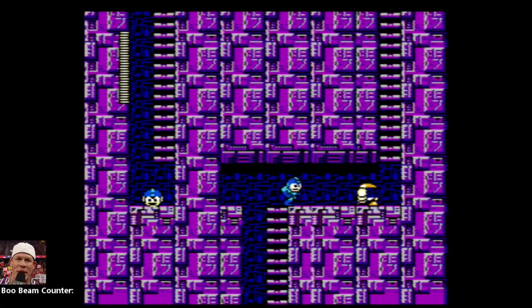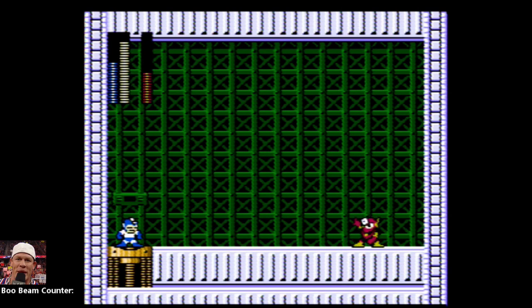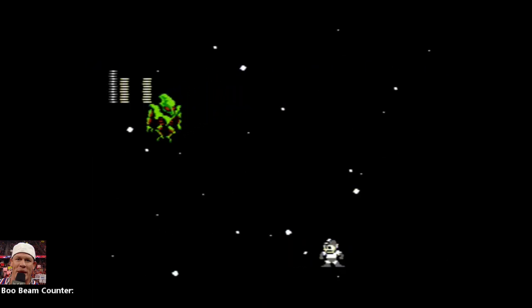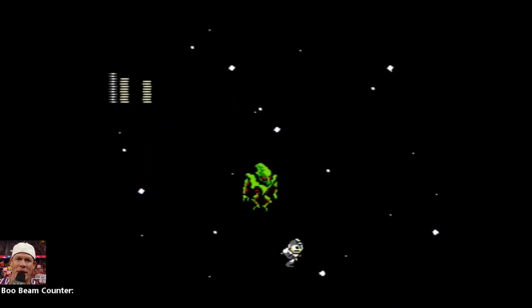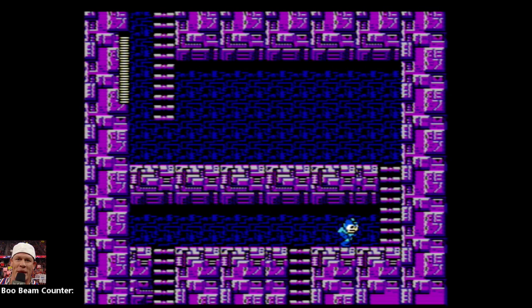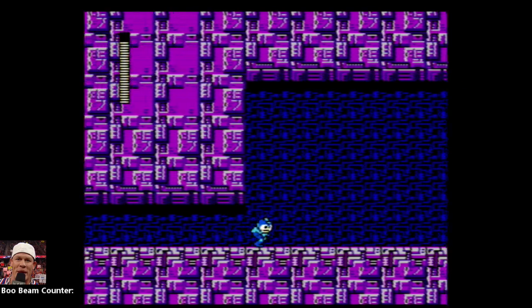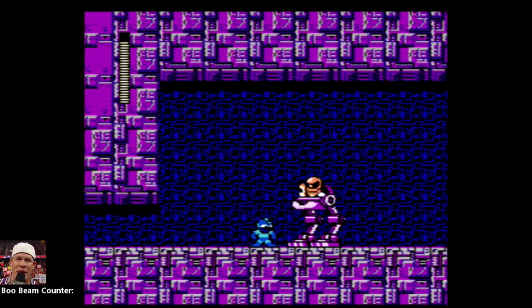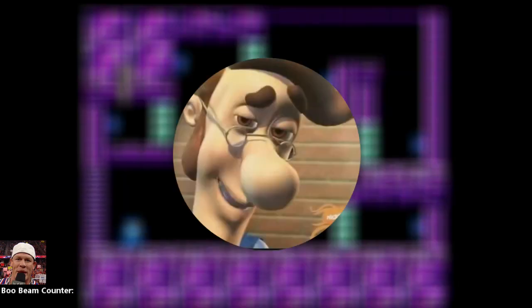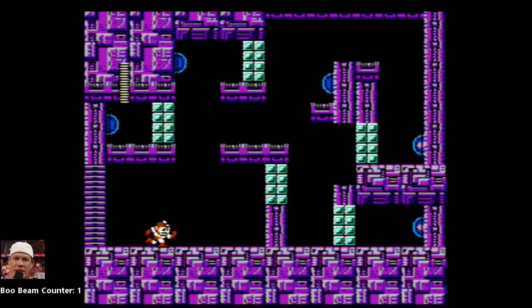I gotta talk about the build-up to this boss fight. Mega Man 2 has 14 levels. Level 13 is just a boss rush, and level 14 is a short platforming section with a relatively simple final boss. So level 12 is the true, proper final level, and it's the hardest level in the game. The hallway right before the boss can be particularly difficult. So you've just finished the hardest part of the game, and you're now greeted with Boo Beam.